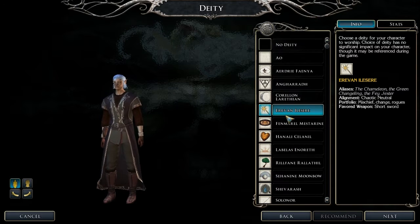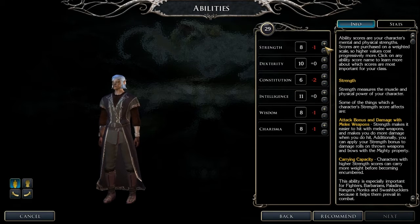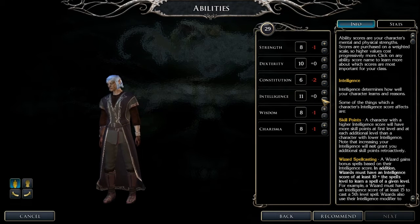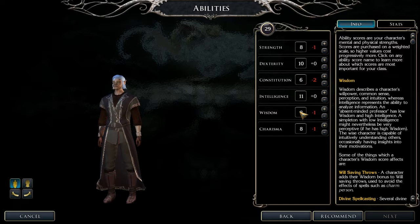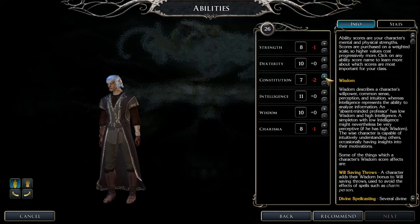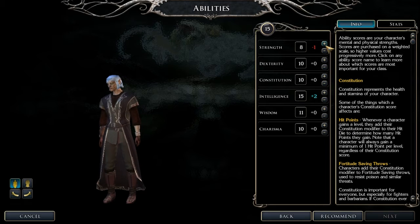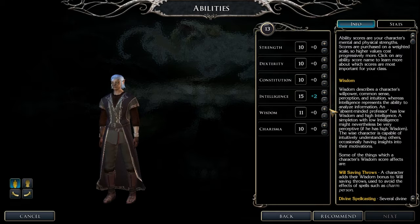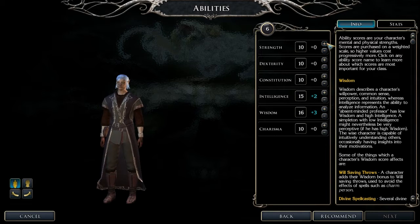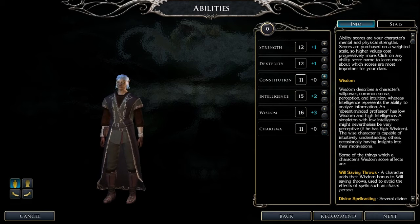He looks quite evil actually. He's the creator of the elves — intelligence, I'm guessing, and wisdom. I'll put everything up to 10 just to start with. Wisdom is probably to do with magic. I think I'll drop one for charisma and put one up for constitution, which is health.